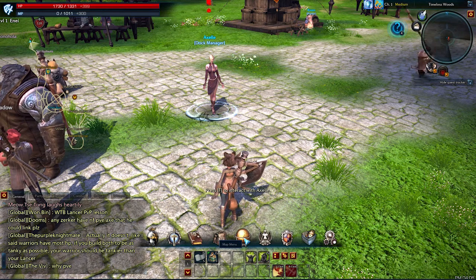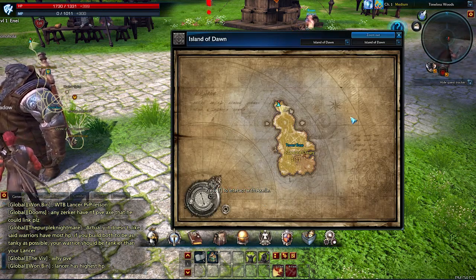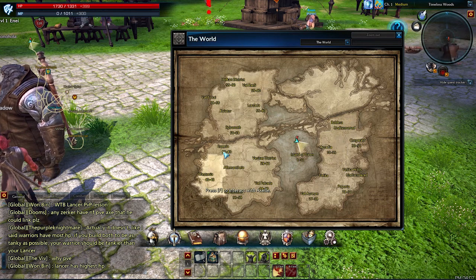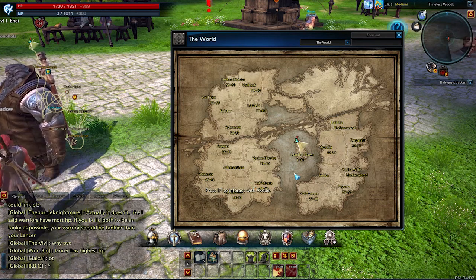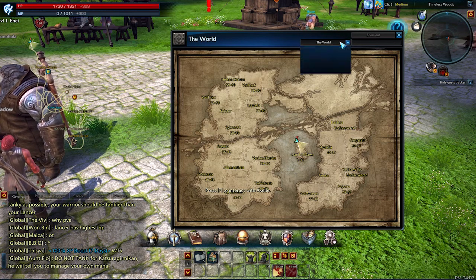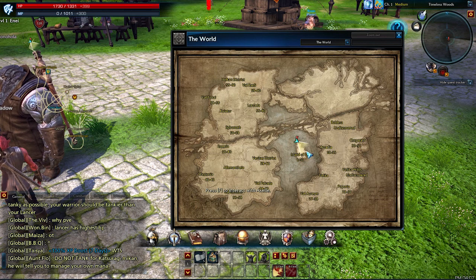Your map — just hit M to look at your map. So we're on the Island of Dawn. You can right-click to zoom out to see the whole world. We're on the Island of Dawn, and this is south Shara I believe.